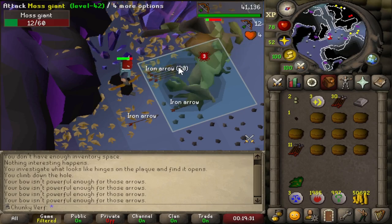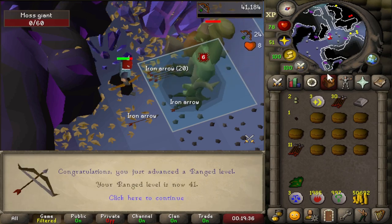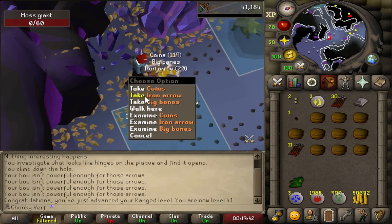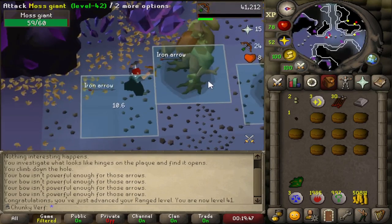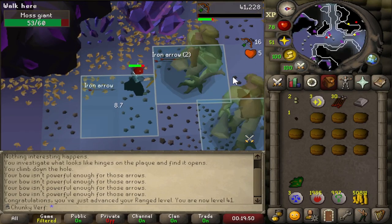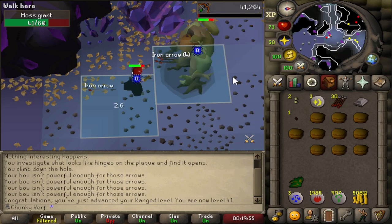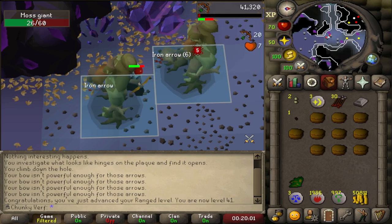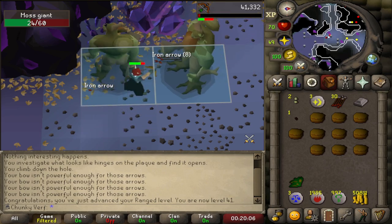We are finally training on Moss Giants. I've seen a lot of you guys comment about the Moss Giants after all the Hill Giants. I'm training my ranged on Moss Giants. In the last episode we managed to get the Red D'hide Body and Vambraces from Brutal Dragons. I only have 40 ranged so it's time to work on 60 ranged to equip the Red D'hide upgrades. Moss Giants are the perfect target for this - maybe I can get some mossy keys and a few totem pieces as well. I only have a regular bow and iron arrows and black knives, so I'm probably going to start with the regular bow and maybe later switch to the knives for faster XP.